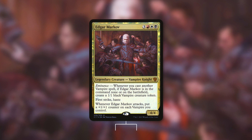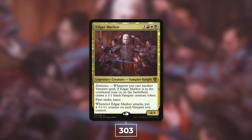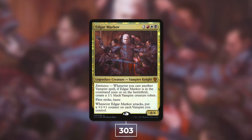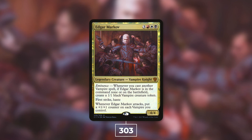Next up at number 13, we've got Edgar Markov coming in with 303 decks. Edgar Markov is a 4/4 Vampire Knight for three red white black. Whenever you cast another Vampire spell, if Edgar is in the command zone or on the battlefield, create a 1/1 black Vampire creature token. He has first strike and haste, and whenever he attacks, put a +1/+1 counter on each Vampire you control. The Eminence ability is incredibly powerful, and unsurprisingly this commander is typically built with a Vampire tribal theme.